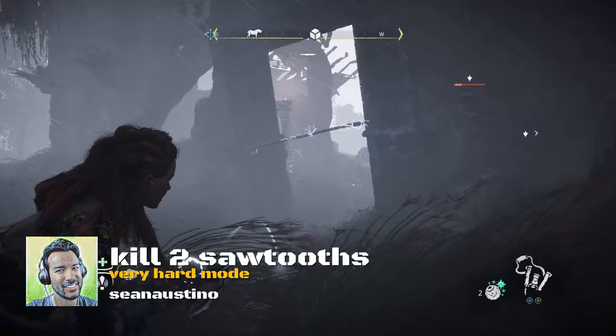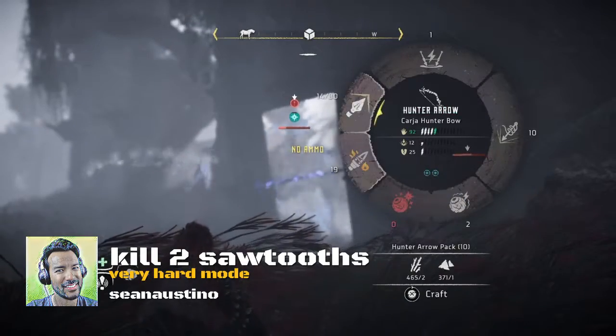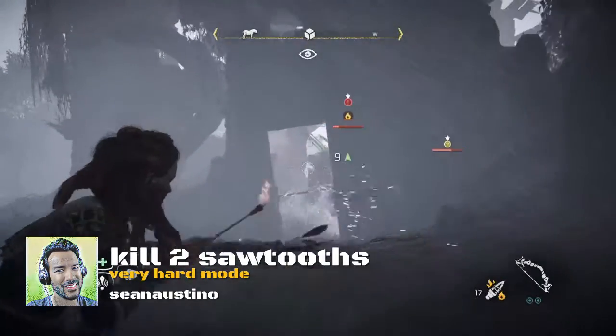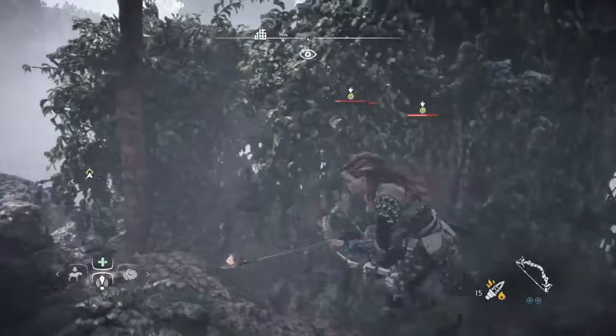Here I throw down the Tripcaster right in the doorway because I know he's gonna come charging through there. I try to freeze him a bit so that I can immobilize him, and I bust out my fire arrows. He's already really hurt as you can see — I've been messing him up. There he gets stunned, which gives me an opportunity to run away before he goes after me.